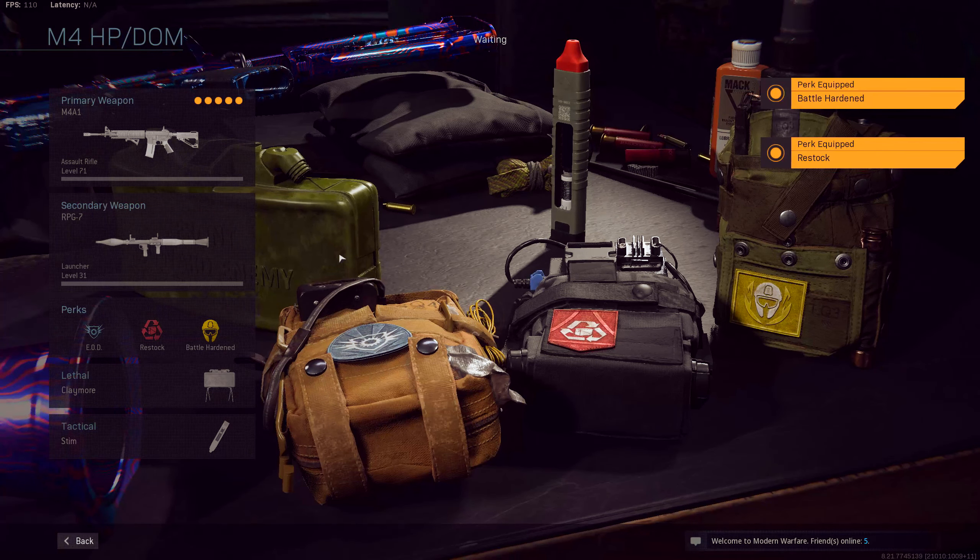If you want to hold an area, consider using EOD so people cannot kill you with a single explosive. Battle Hardened is another great choice for holding positions, considering tactical grenades will have less of an effect on you, ensuring that you can hold your ground. Pairing this with Restock will allow you to keep a good supply of lethal and tactical equipment to fortify your position.